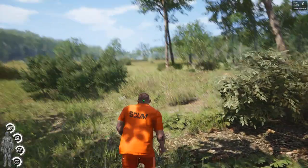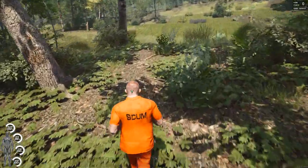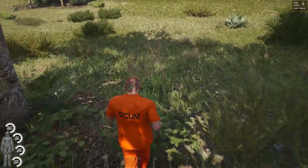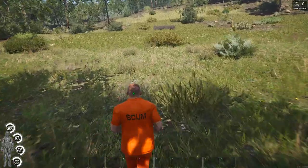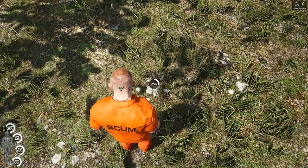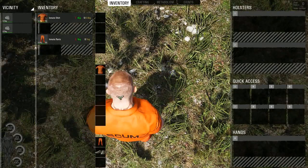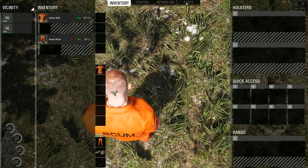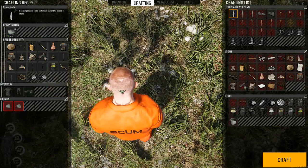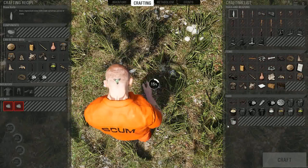So the first thing we want to do is find some rocks. An important thing to know about controls: unlike other games where you hold shift to run, in this one you wheel up on the mouse wheel to run. Click F to search for rocks — there's two of them. This will show us anything in our vicinity. The important thing to know is crafting can use anything in your inventory or in the vicinity. The first thing we need is a stone knife.